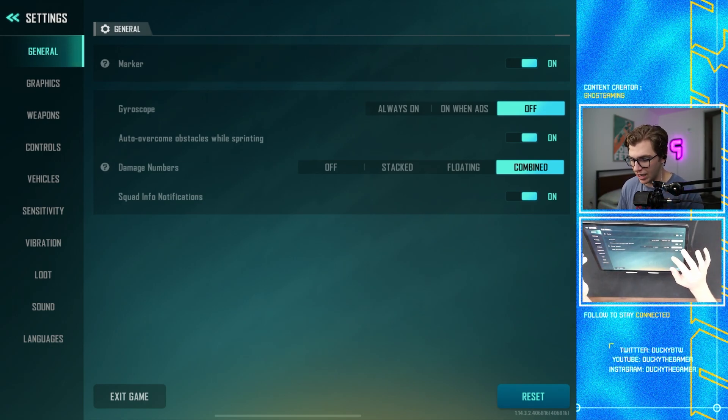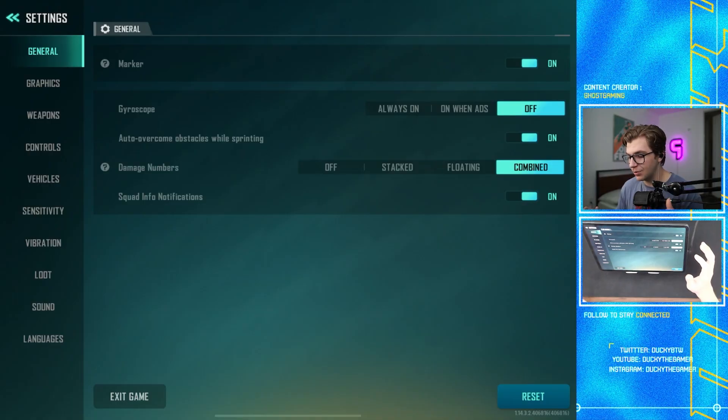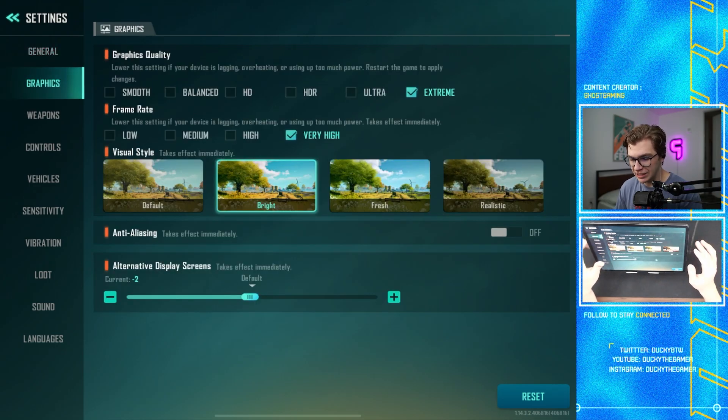The marker setting will allow you to double ping your location to either mark an enemy or signal where to move. For gyroscope, if you're a phone player you could experiment with it, but I'd recommend having it off when getting started. Auto overcome obstacles while sprinting is good to have on — it means if you run into a wall while sprinting, you'll hop right over it. For damage numbers, it's really important to have combined damage numbers on, showing both total damage and individual bullet damage. Squad and phone notifications should stay on.